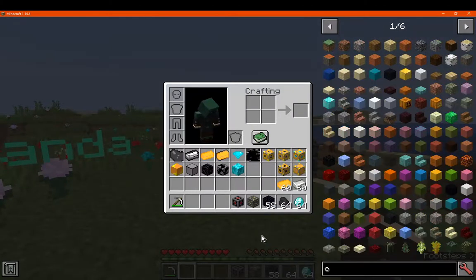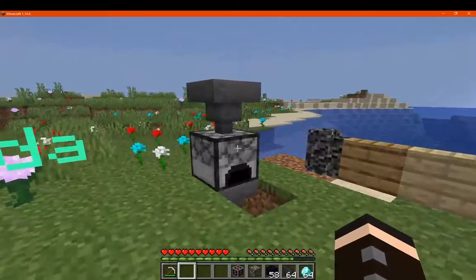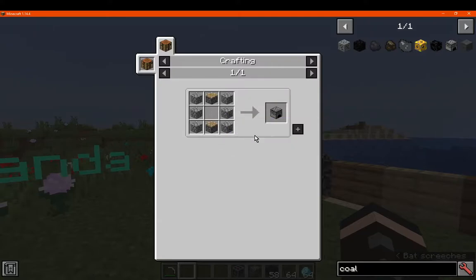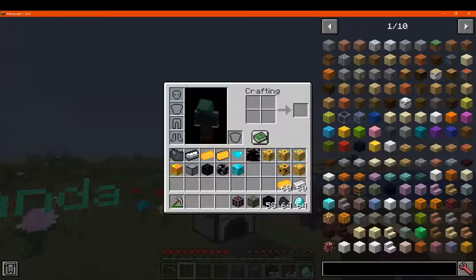Even though the recipe is quite accessible, for other modpacks something like CraftTweaker could manipulate this so that you're not easily getting coal and diamond. But if you do want an easy accessible way to get diamonds, or just want to waste a bunch of coal blocks and see what happens, then yeah. Thanks so much for watching, and goodbye.